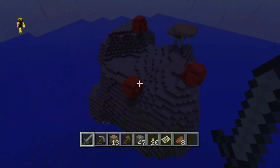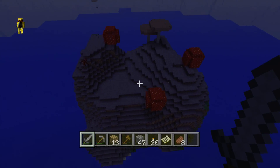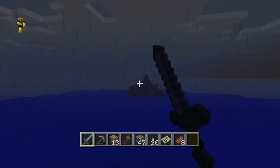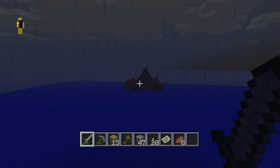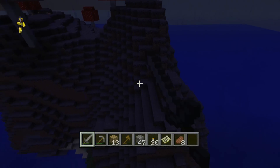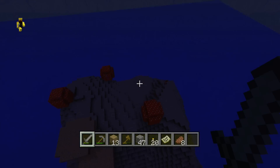Another very good thing about this seed is that most of the islands on here are actually mushroom biomes. You can see there's many mushrooms, and I think this island is very good — it gives you that stranded feeling. It's like a volcano-type feature. Pretty much all the mushroom biomes are the same, but this is the biggest one so I just wanted to show you this one in particular.